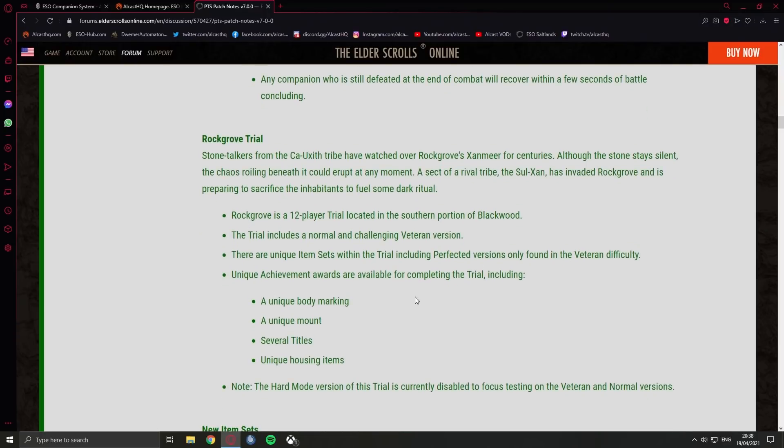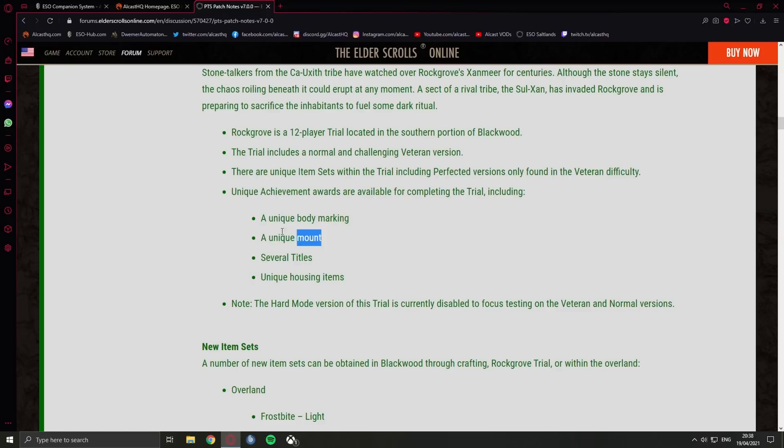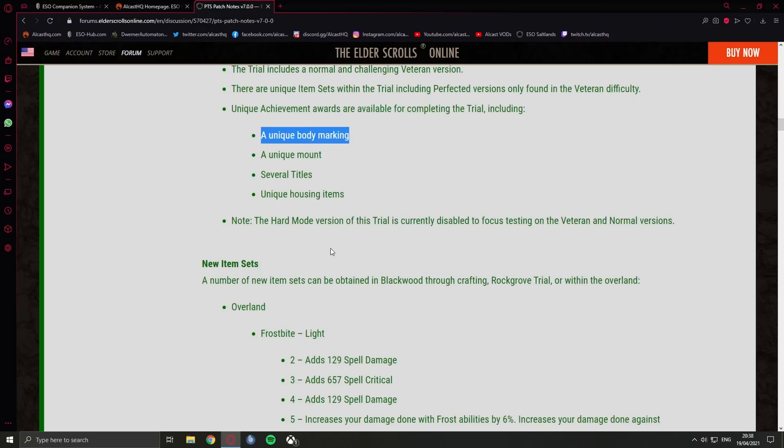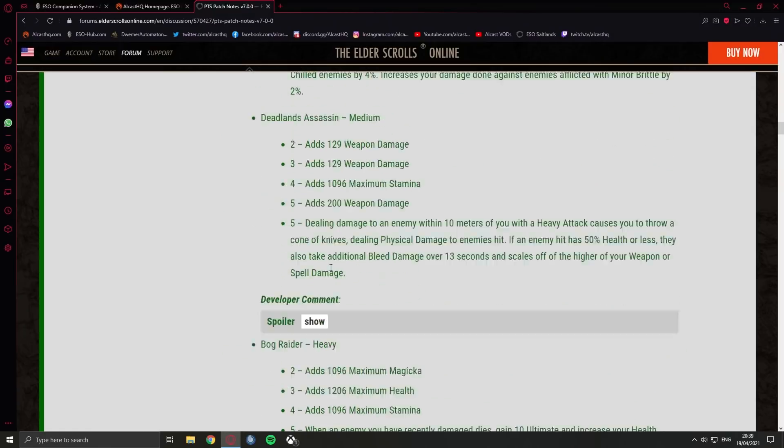Rock Grove is the new 12-player trial. It has normal and veteran versions with new sets, a new unique mount, unique housing items, and titles — no skin but there are body markings. Note that the hard mode version is currently disabled to focus testing on veteran and normal versions. Realistically most people don't play hard mode anyway, so it's probably less of a priority.